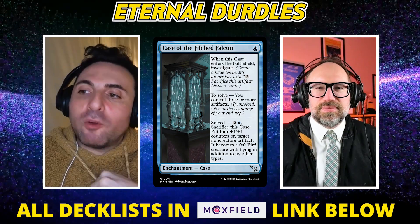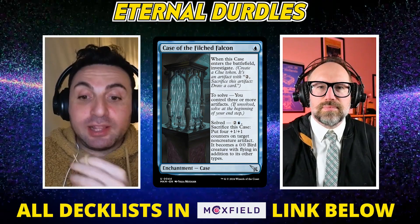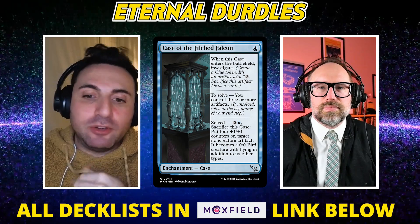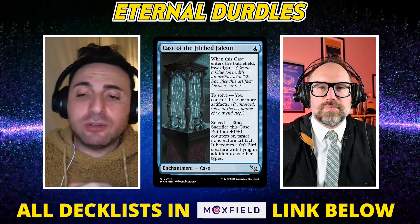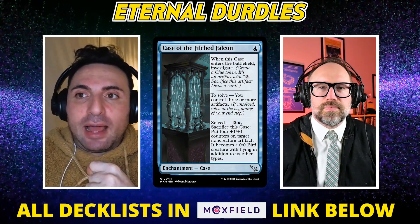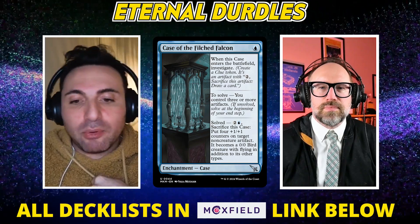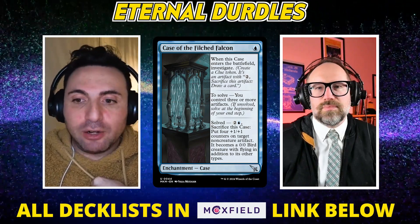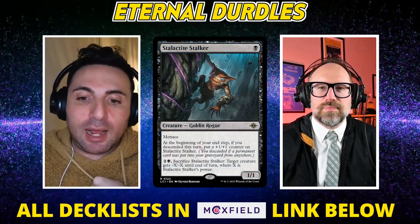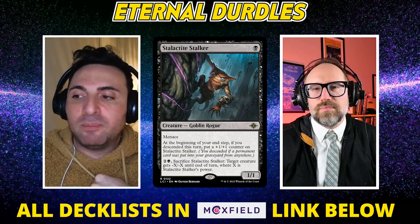The more and more we get to a faster and faster Legacy — Legacy is only getting faster as more powerful cards enter the format. What I've found as I've tested — and I'm sure anybody listening will have a take on this — is that as the format speeds up, because of just the redundancy of that speed, the easiest example is Delver plus Dragon Rage Channeler plus whatever additional threat, whether it's Stalactite Stalker or whatever, you're going to have three-power beaters on turn one that do other things pretty consistently.